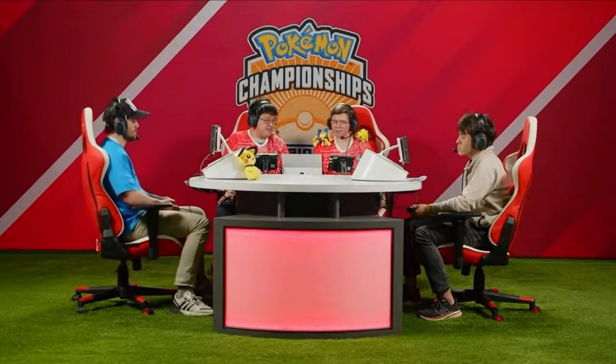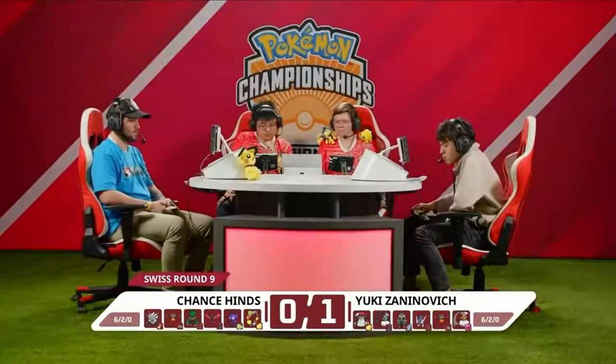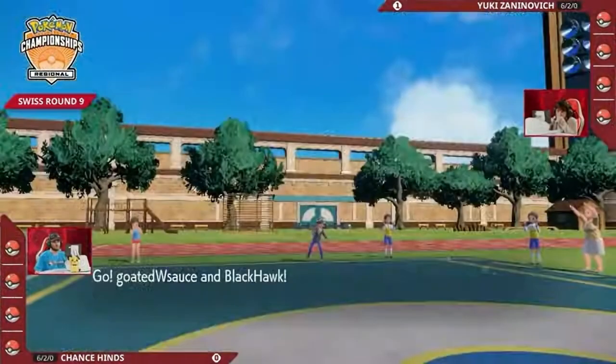It felt like whichever one of those two Pokémon went down first was going to lose their trainer the game. Both players have locked in now. Game two — Chance needs to force a game three if he wants to make it to day two, while Yuki is looking for his ticket to day two.